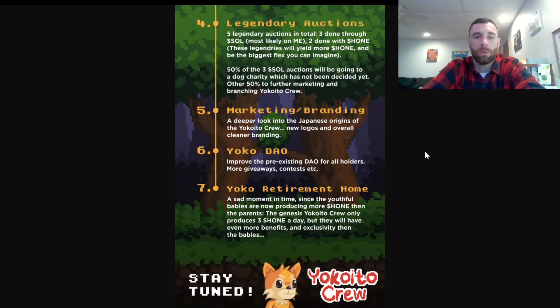50 percent of all three-SOL auction proceeds will go to a dog charity that hasn't been decided yet — so they're giving back to the dog community, which is really cool. The other 50 percent goes to further marketing and branding for Yokoito Crew. The marketing and branding will take a deeper look into the Japanese origins of Yokoito Crew, with new logos and overall cleaner branding, plus improved DAO benefits for all holders and more giveaways and contests.